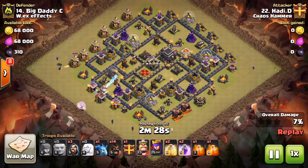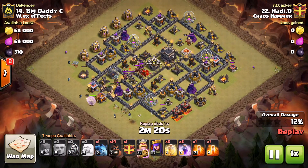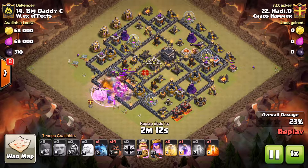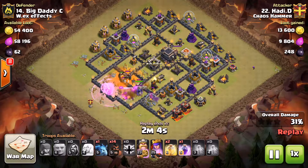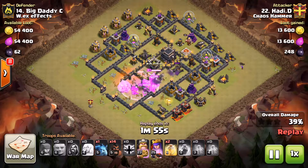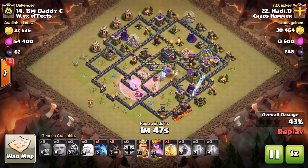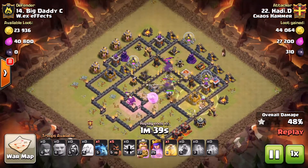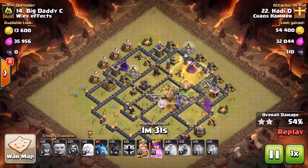This is an HGHB attack. He has his Giants and then Bowlers behind — he's created a good funnel so the Bowlers go inside the base. He drops a poison on top of the Dragon so they can knock that out. The Queen and King come behind and continue strolling along within the base itself. He triggers the double Giant Bomb set on the right side, so the Hogs are able to come in and take care of all the defenses on the lower section. He drops six more Hogs on top with a heal so they can knock out those defenses.